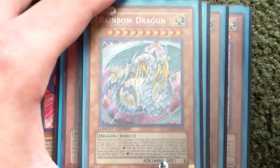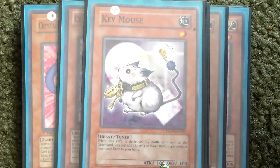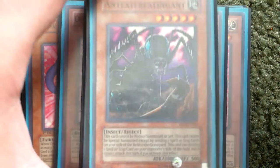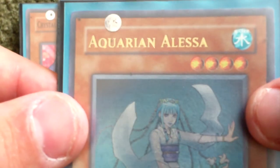And then Rainbow Dragon. Scrap Beast. Key Mouse — just for Synchro stuff like that. Ant Eatering Ant. Summoner Monk. And then my misprint Chlorien Alasa — as you can tell, the A's are filled in. So yeah, that's a misprint. Now to move on to the spells.